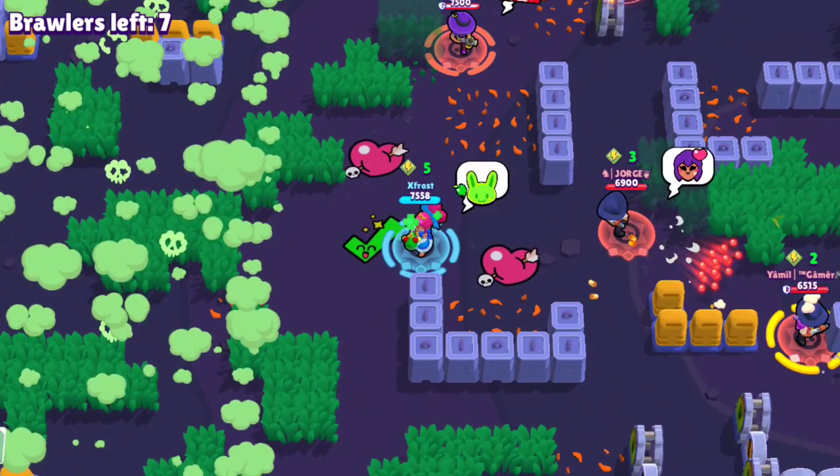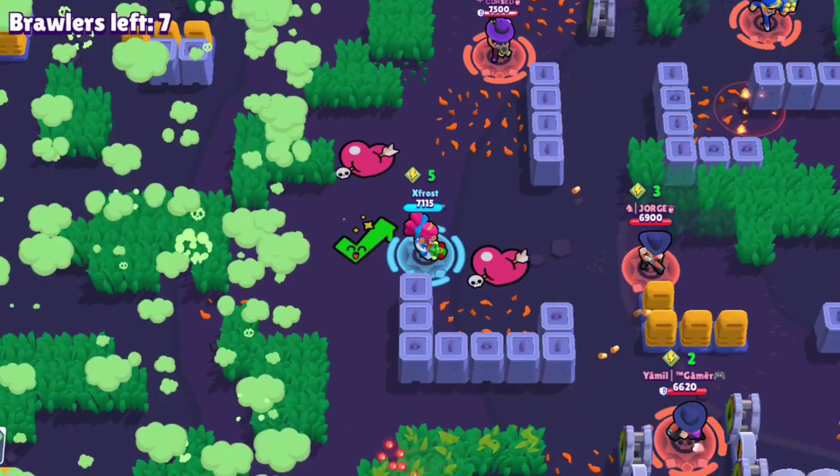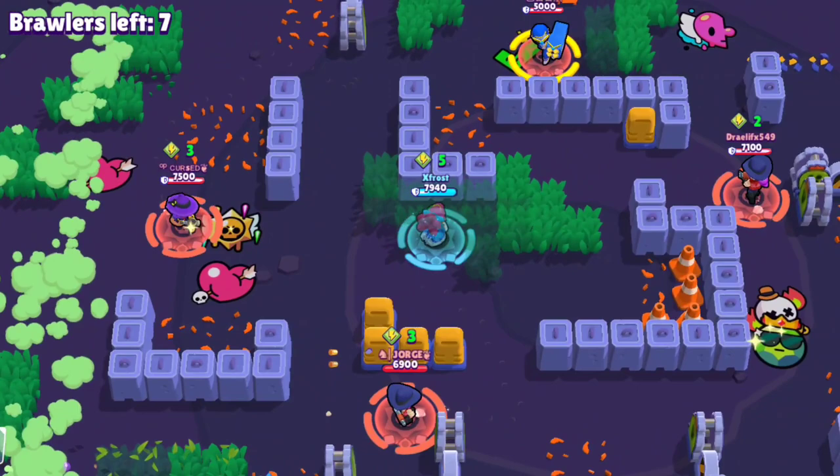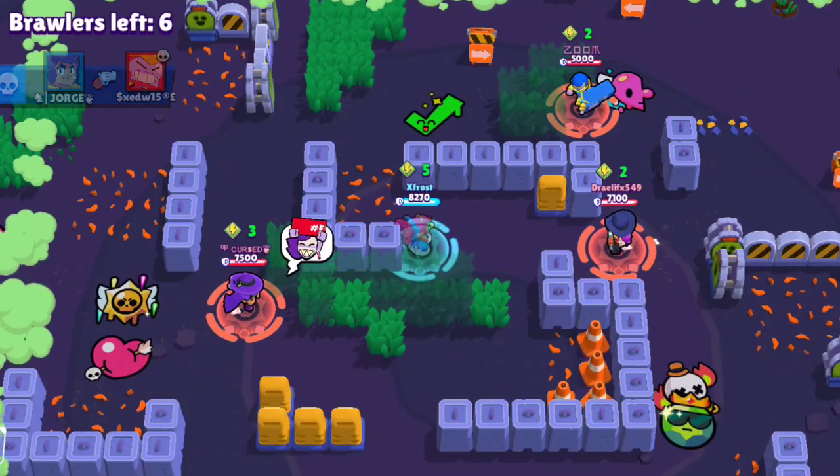There are a lot of good maps for Shelly, but the one I'd most recommend is Skull Creek. It's amazing for Shelly, and lots of Shellys play it, so you can team up against tanks. Here are the rest of the maps you can play Shelly on, but my number one suggestion is Skull Creek.